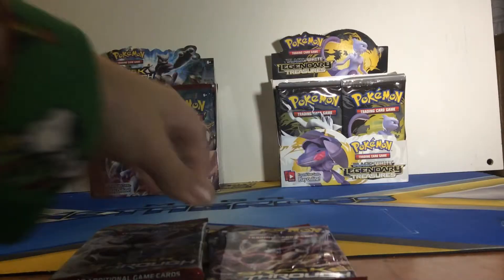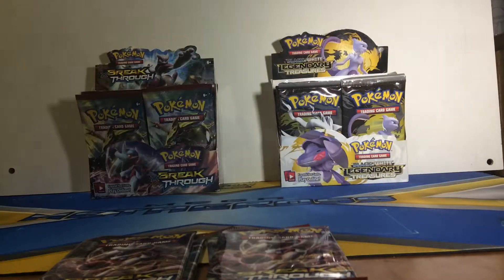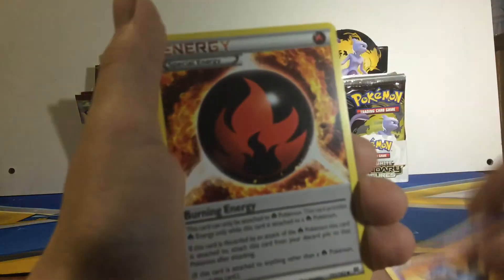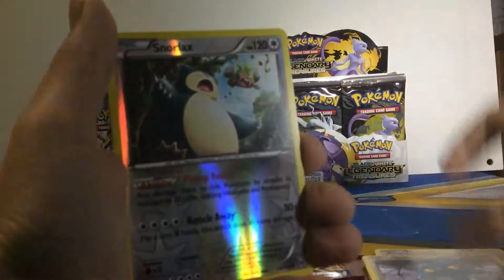I'm just gonna take out a couple of packs. First we start with a Mewtwo Breakthrough pack. There are a lot of Mewtwos in this. Three from the back: first we have a Zubat, a Burning Energy - that's a really nice card - Fracture, Panpour, Ralts, Zorua, Meowth, Bronzor, and Snorlax.